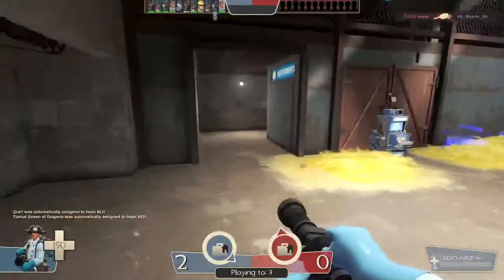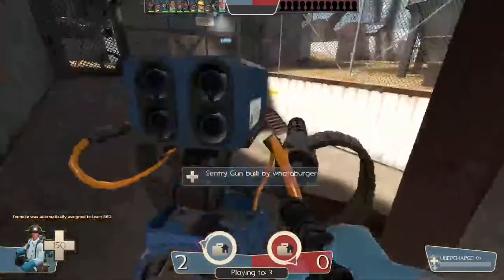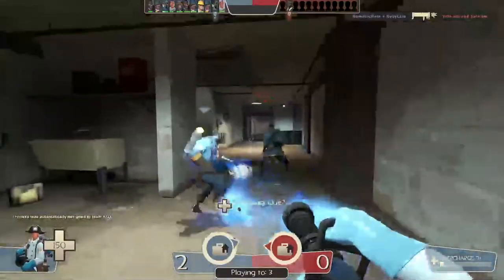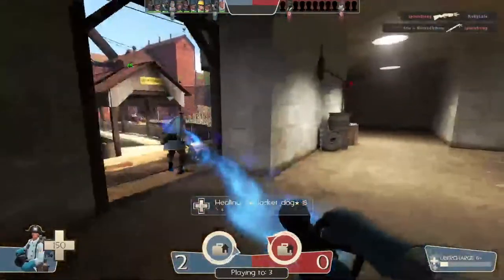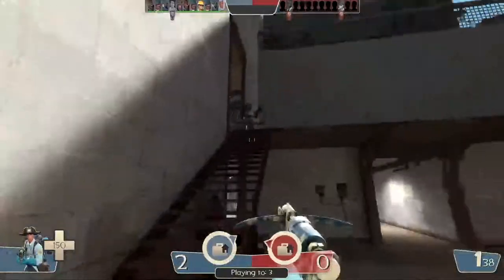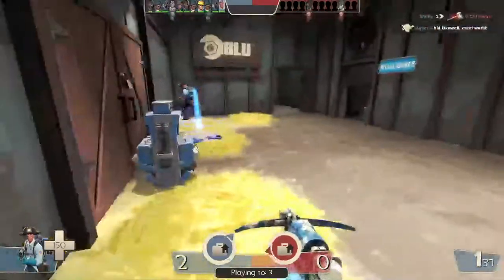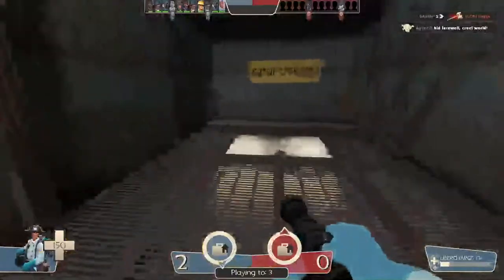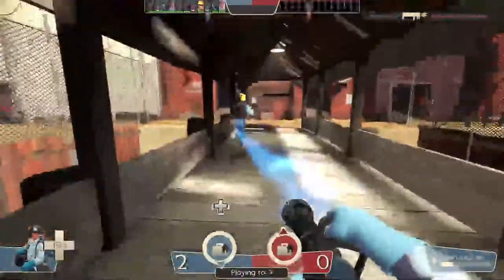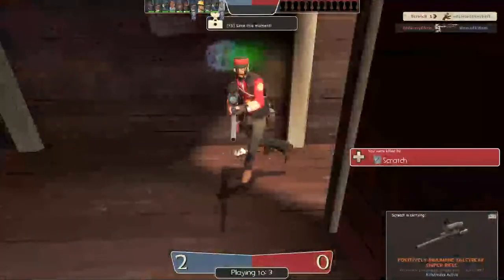Someone called a Medic over there — probably a Spy, but I'll go. You can heal disguised Spies — well, sort of. If there's a Spy disguised as one of your teammates you can heal them. Here are some guys I can heal. Of course you have to consider using the crossbow. I can find a Pyro or one of my teammates. I can heal this guy and give him a little more health. I'm going to follow this guy, but they don't have the Quick Fix so if they make a charge it won't mirror.